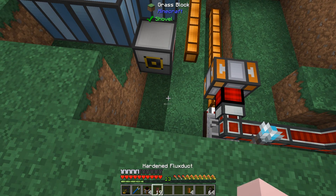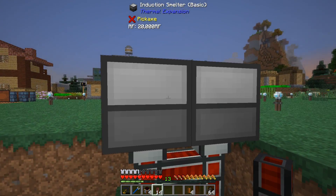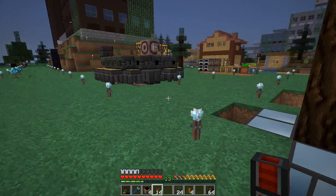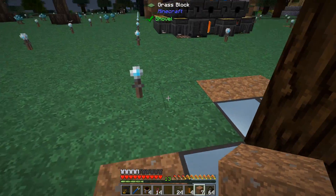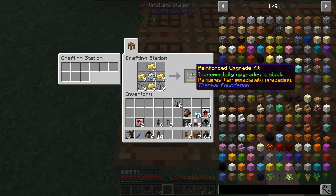This machine is going to need power. We've got our hardened glass now. We're going to need 18 of those — that makes our reinforced upgrade kits, nine of them. I've got ten hardened glass and nine upgrade kits.